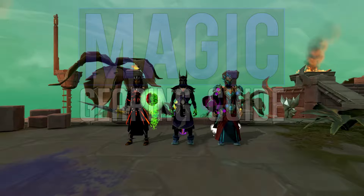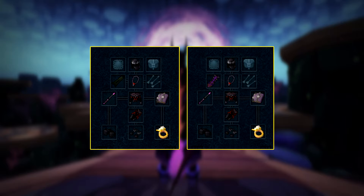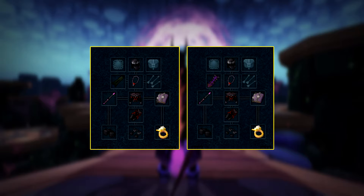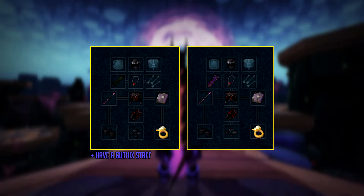This video is geared towards both mid and high level players. As a sort of baseline, I'm going to expect you to have at least Subjugation Armor, an Amulet of Fury, a tier 75 to tier 80 weapon — so a Staff of Light, Armadyl Battlestaff, Virtus Wand and Book, something of the sort. As for your cape, it doesn't really matter if you don't have the cape listed on screen. If you have a Kiln Cape, great; if you're using a Lunar Cape from the Quest, that's also fine. Just see this as a sort of baseline, because I'm going to be basing my upgrade order on that.